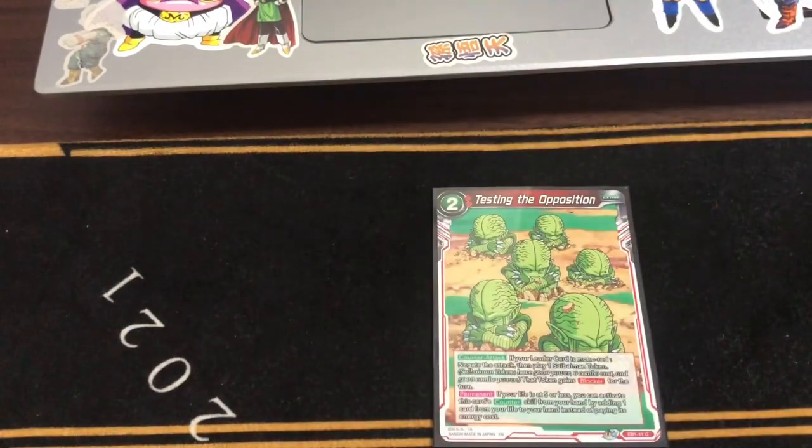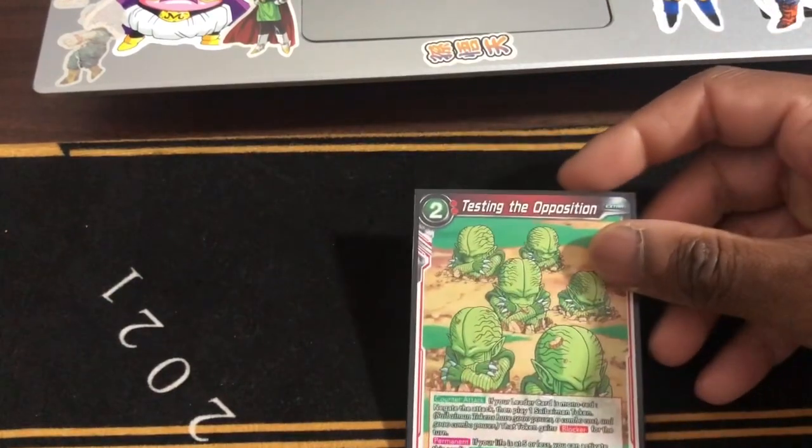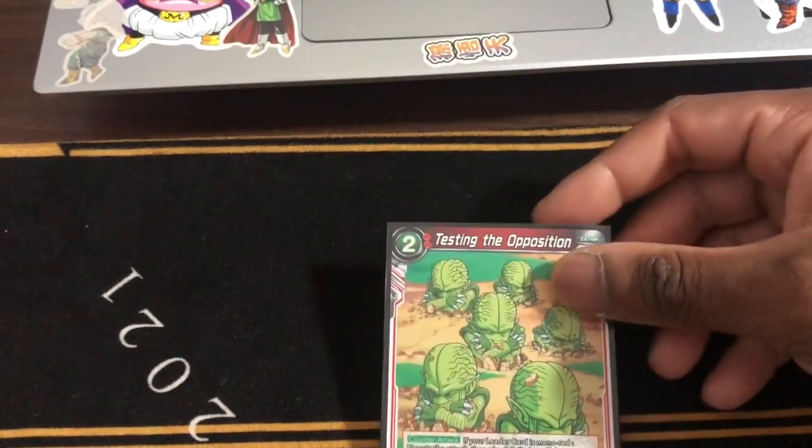Next, we have Testing Deopposition — another negate blocker. Extra one in the extra deck, just in case.